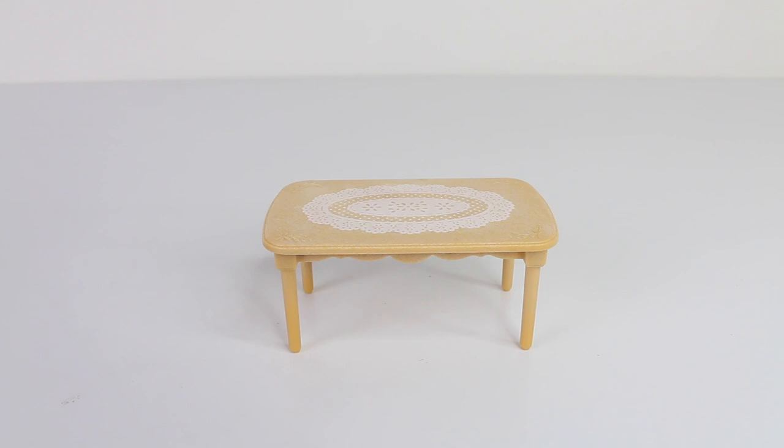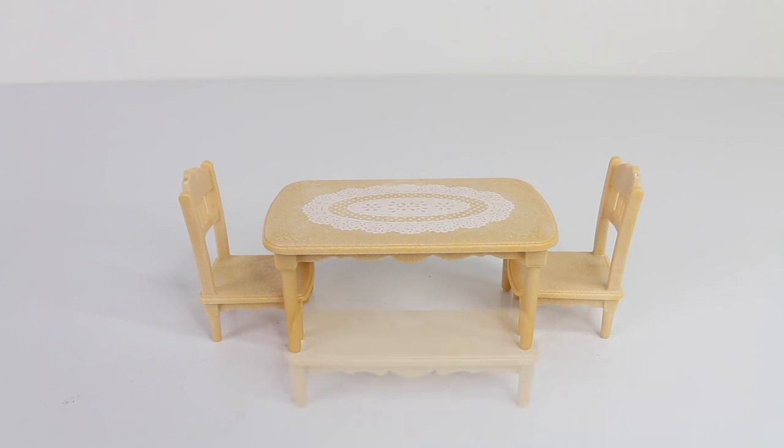The furniture that comes included is a dining room table with a doily printed on the top. You also get two chairs and a long seat for extra guests. There's also some cutlery and crockery, including a plate in the shape of a flower and a fork.